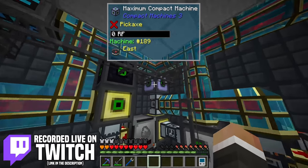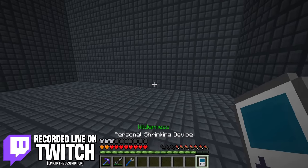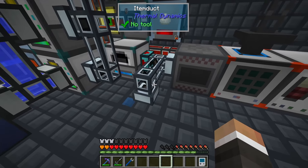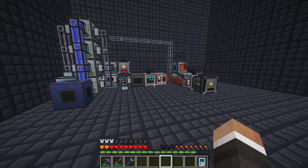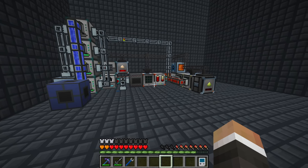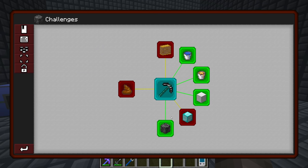In the last stream we were working in our new mechs compact machine trying to automate a new tree farm with phytogenic insulators to make charcoal and turn it into hop graphite ingots. Right now we have 80,600 hop graphite ingots out of the 270,000 we need to get all the diamond nuggets required to complete the diamond quest in the challenges.